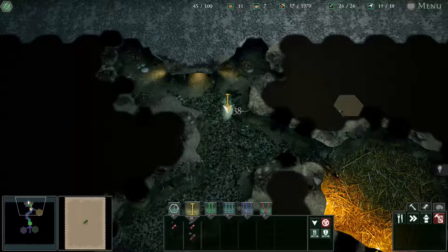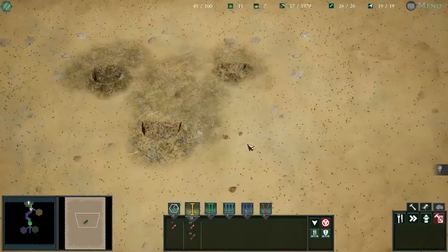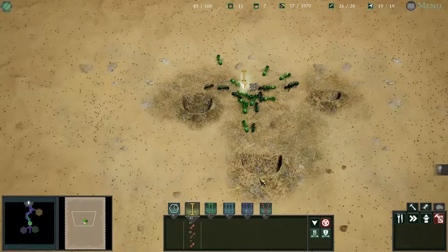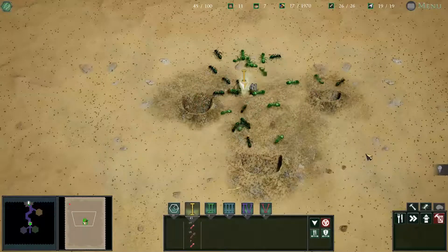I think it is time we connected the Outworld to the feeder colonies. I want to see how these Ereptors respond under pressure. I will prepare the experiment. Let's begin with a small threat — connecting the Fusca colony now. I will let ten through to start with.